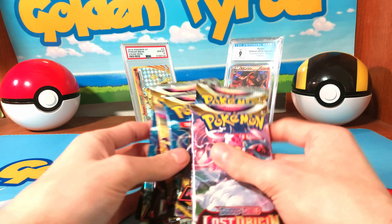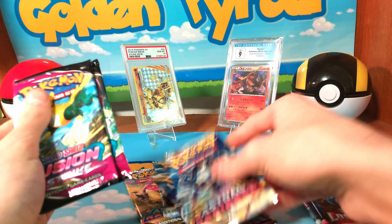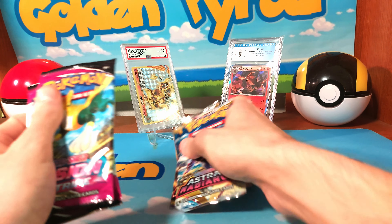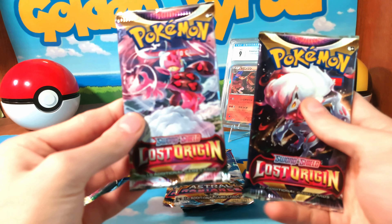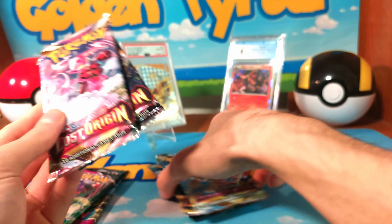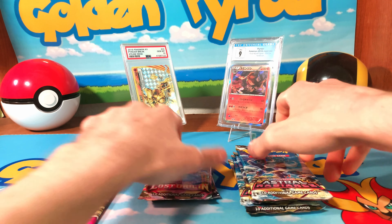Let's look at the sets included. You get two Fusion Strike — my least favorite Sword and Shield set — two Lost Origin, and four Astral Radiance in total.